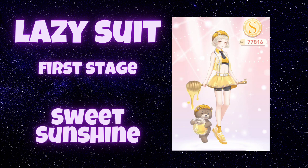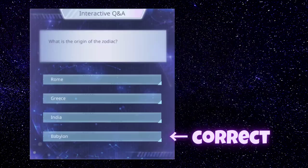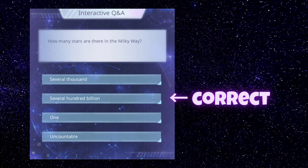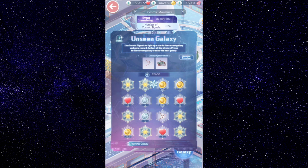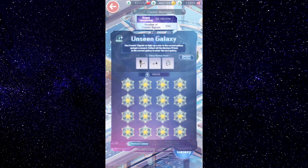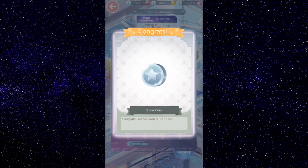For the styling stages I prepared a lazy suit for you, and for the quiz stages I show you the answers. When having finished the stages you will get currency and you will tap on the button 'Unseen Galaxy' and it will open to this screen. Here you can see there are 16 stars. Opening a star will cost you 30 currency.